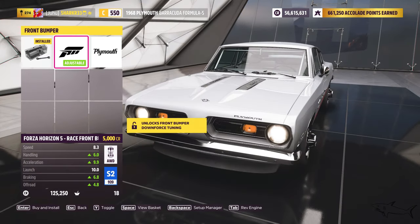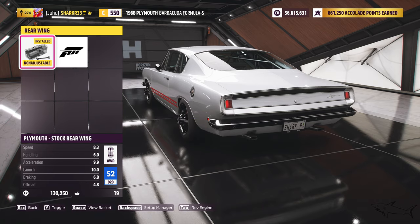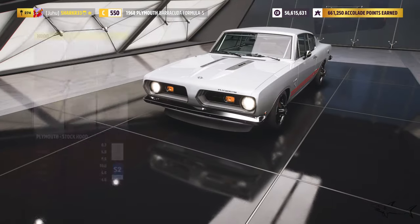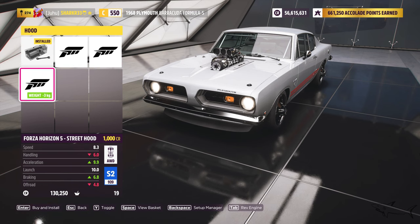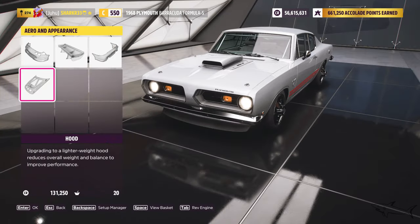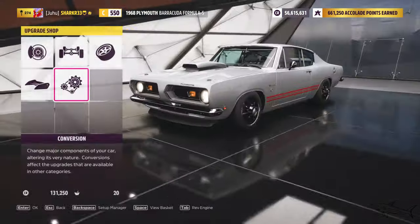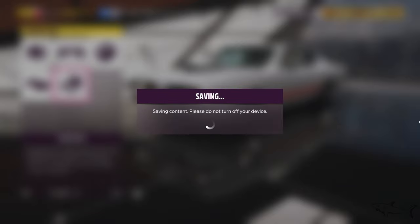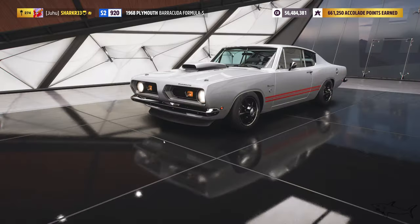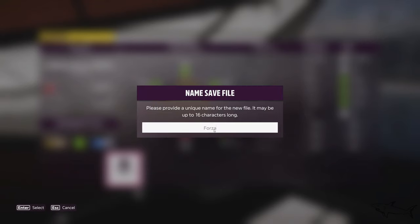Now we can add or remove options. We can put the sport package, which I don't like very much visually, but it increases the stats. Actually I'm not going to use that. We can put some serious hoods — the exposed engine option looks quite nice. Probably this is the perfect build for me. Now everything is set — let's see how much it will cost to install everything. I also want to share the tune code with you.